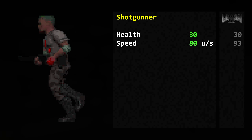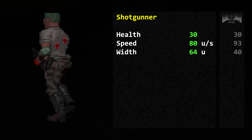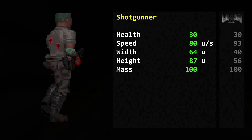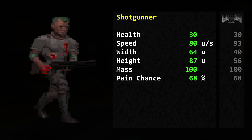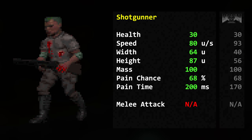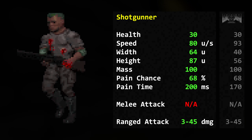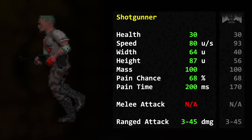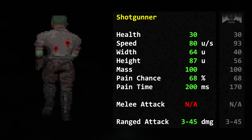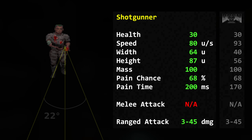Health: 30. Speed: 80 map units per second. Width: 64 map units. Height: 87 map units. Health: 100. Pain chance: 68%. Pain time: 200 milliseconds. It has no melee attack. Its ranged attack fires 3 pellets, with each pellet dealing 3 to 15 damage in multiples of 3. The minimum damage is based on only one pellet hitting the target. Each pellet has a spread of 22 degrees.